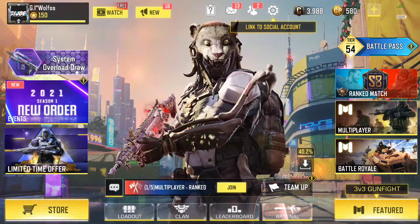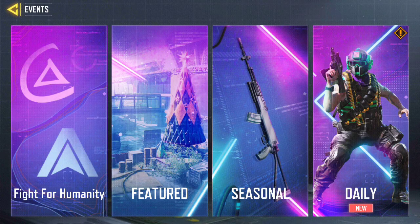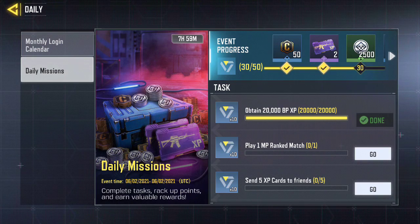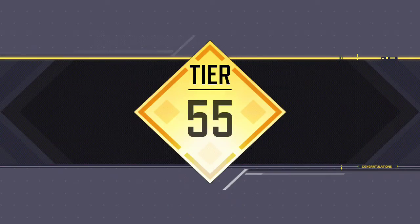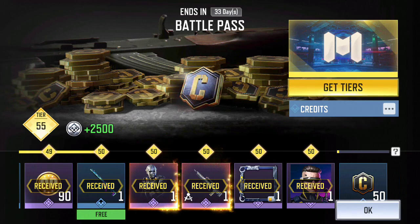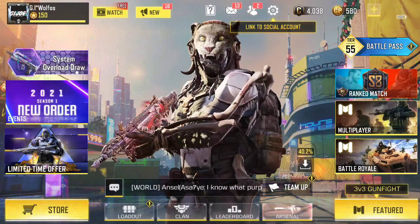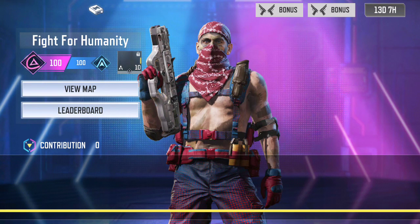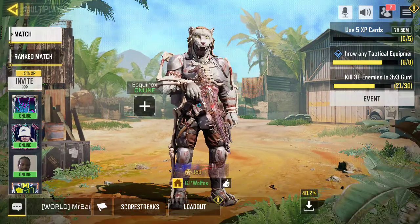Now let's go to new order. You see the top left corner — 2021 New Order Season One. You hit that, and it says 'fight for humanity.' I chose the left side — I forget what it was called. You want to make sure you press go to participate.